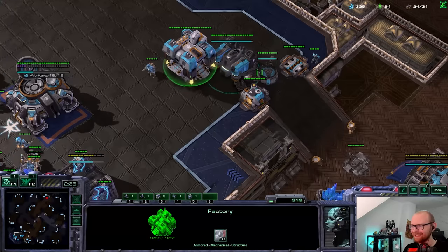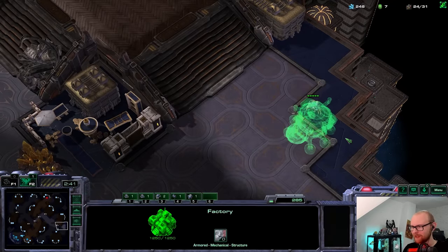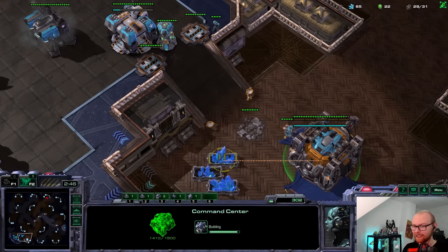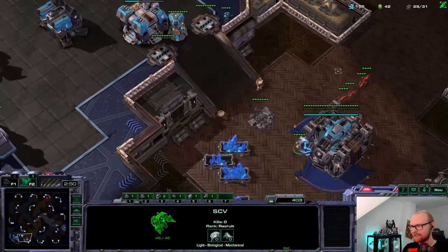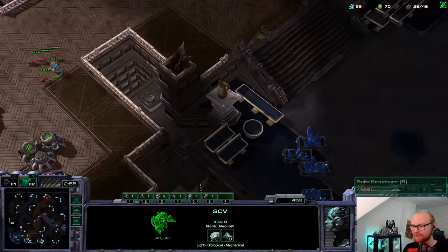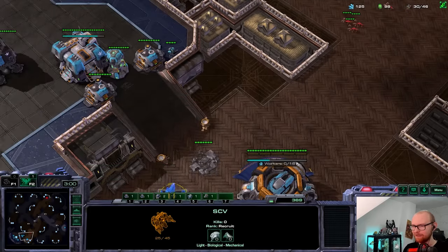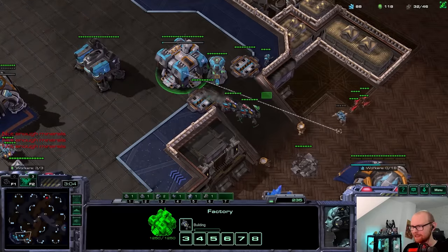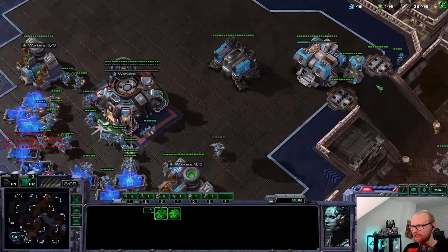I'll float the factory over and make a Starport with space for a tech lab. Here's a tip I always give my coaching students: when you make buildings as Terran, it's so much easier if you already build them with space for an add-on. One of the hardest things in Terran macro is switching add-ons on buildings because it takes so much action. You always want to build your buildings where the tech lab can be built without having to look at it.